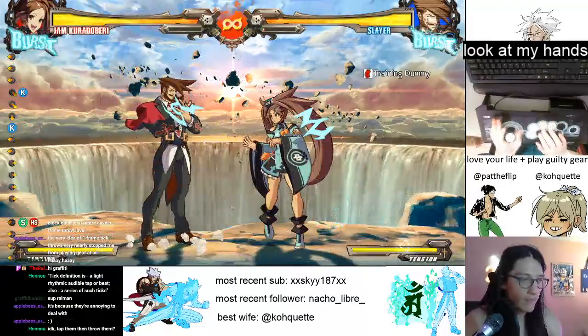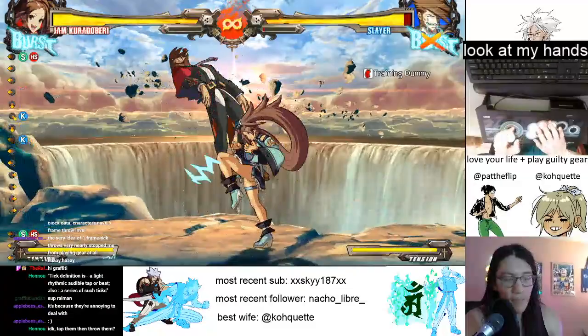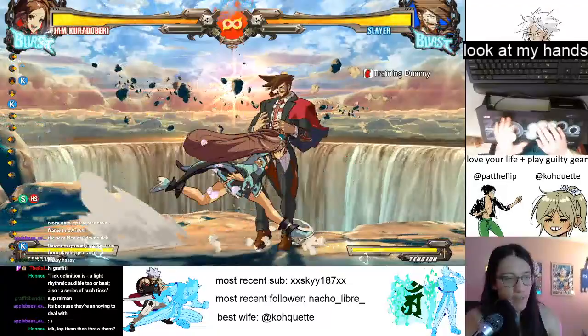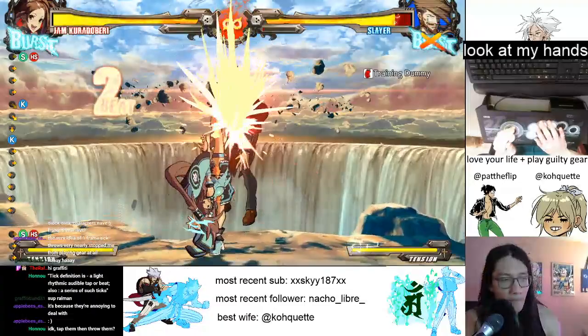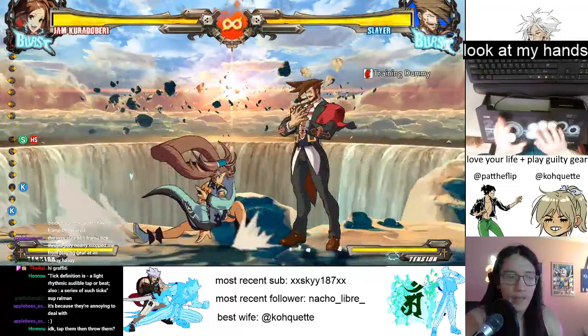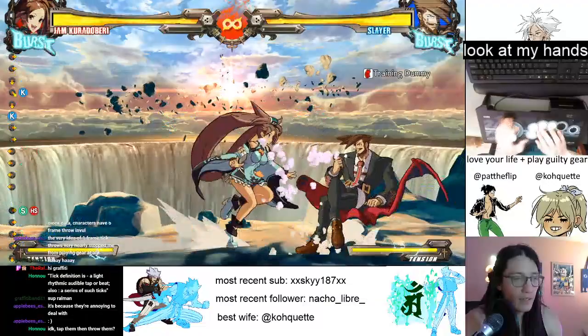The neat thing about 2K here is that if they're trying to backdash after the 5K because they think you're going to run up and throw, if they're trying to backdash, they're actually going to be in standing block stun and they're going to get hit by the 2K. So you can catch them trying to backdash without actually having to stop your block string. This is a cancel, by the way.